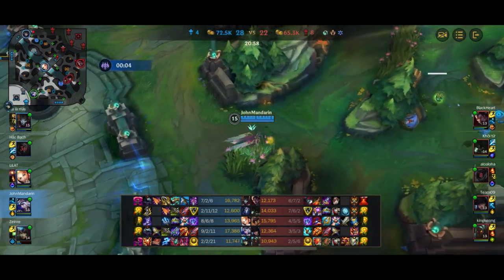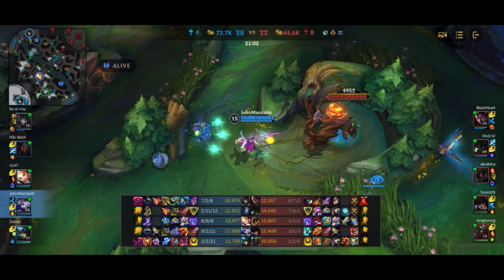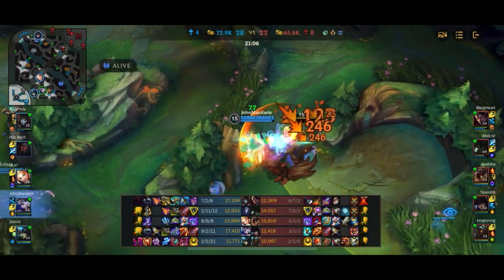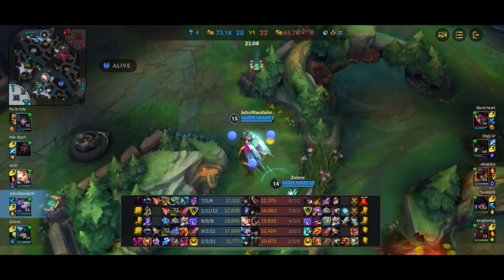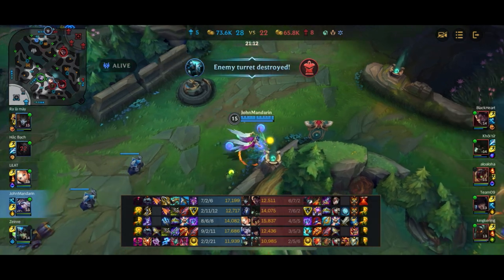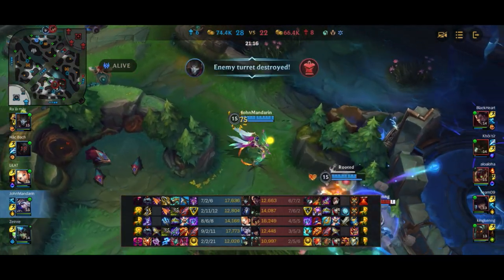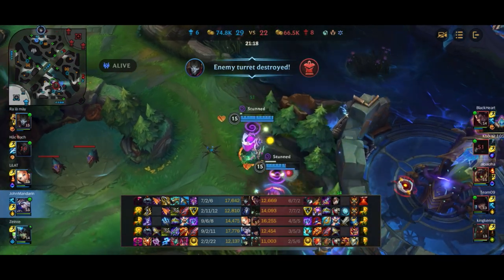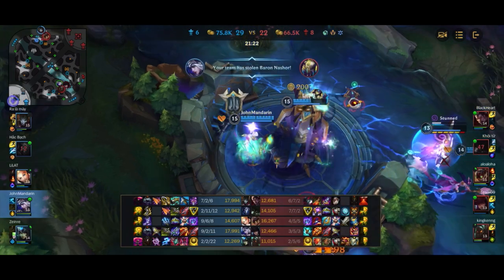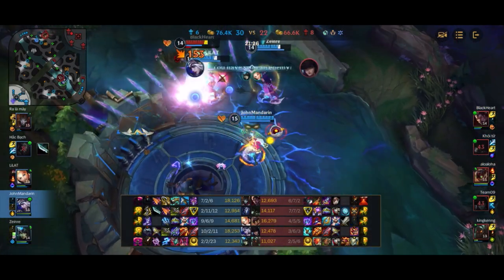Kindred is dead and the enemy team is looking for Baron since we don't have a jungler. Jhin is on the other side of the map and not a lot I can really do here — I don't want to face-check into the Baron. So I'm just going to take the red buff. I believe the enemy team is actually taking the Baron. Lux and Nami are contesting. The Baron is pretty low and Warwick actually dies. So I'm going to flash over to steal the Baron and secure it — and we get the Baron.